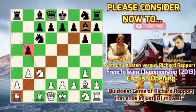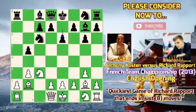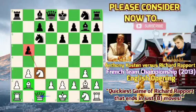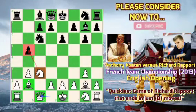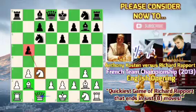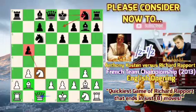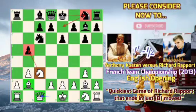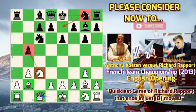White just played bishop to b2. After the moves e6 by Rapport and queen to c1 by Costin on move 8, we can see that white can now grab the b5 pawn freely if black doesn't defend it. But on move 8 they agreed to a draw, because even though white can capture on b5, black can sacrifice with knight d7 and castle. For Costin, it was good to take a draw in round 6, as Rapport had no defeats in the tournament.